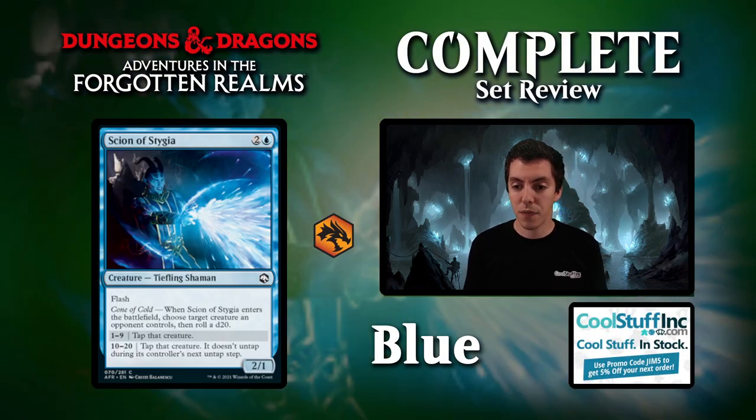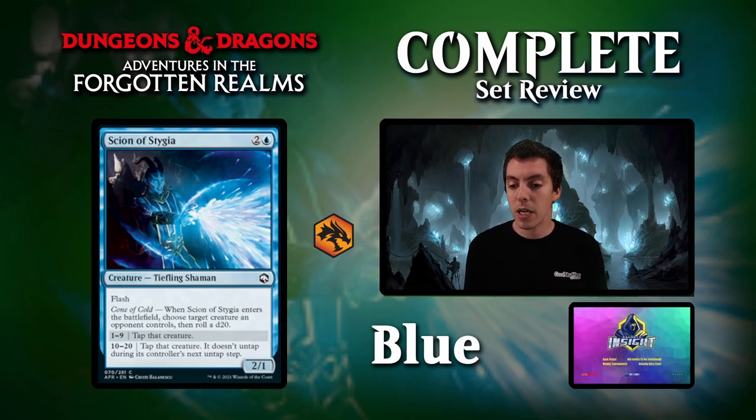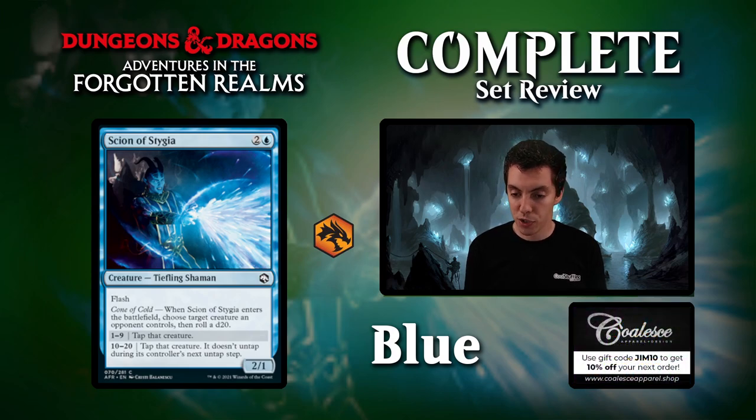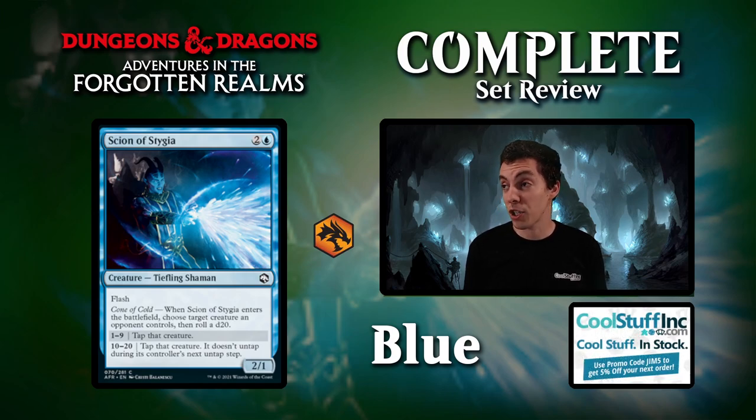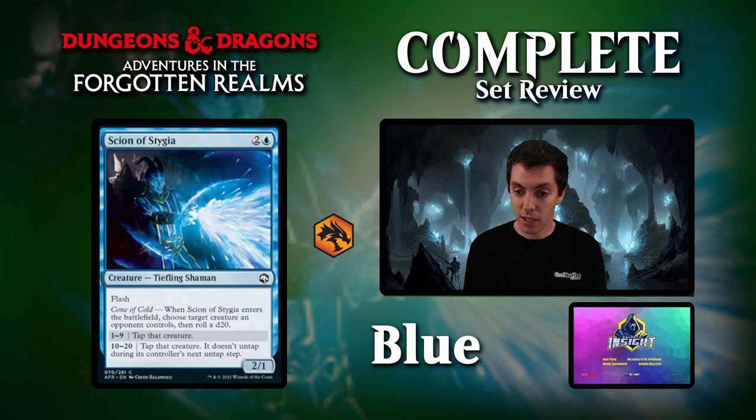Up next is Scion of Stiga, 3 mana for a 2-1 flash. Comes into play, you either tap a creature or ice a creature. A good card in an aggro deck if you need to remove a blocker. But it doesn't have flying — the typical Pestermite effect usually has flying — and it doesn't guarantee you freeze a creature forever. We had Frost Trickster in the last set and this is a pretty big step down. It doesn't flash and doesn't have die-roll synergies. Sort of an okay common, nothing really too amazing.